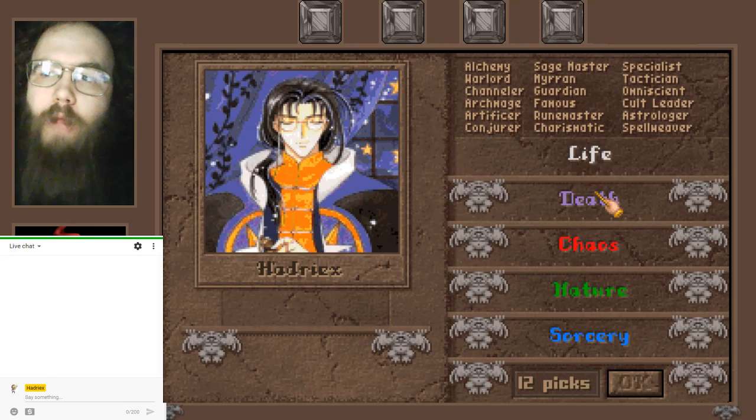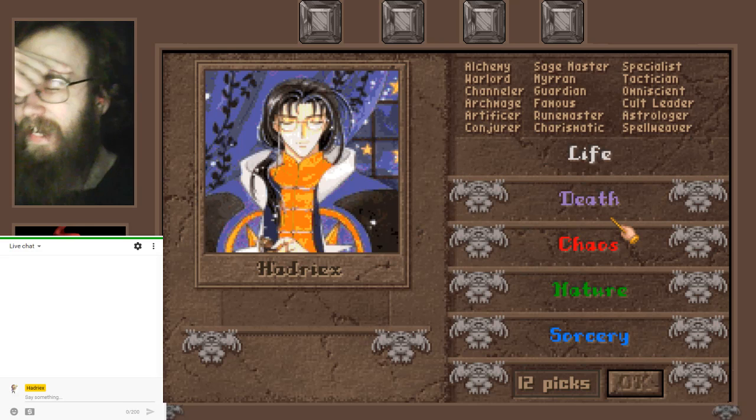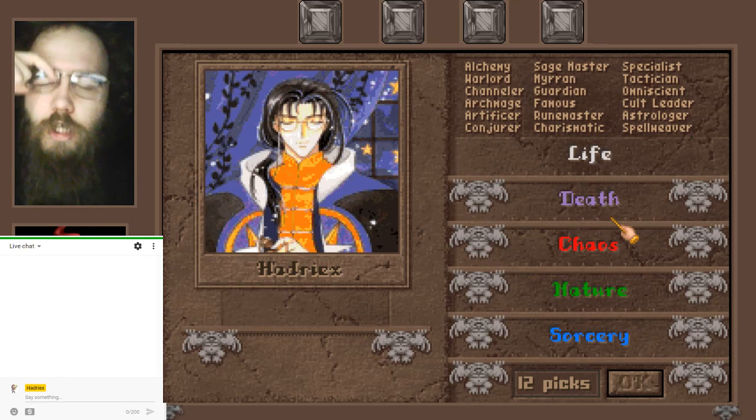Halflings plus Sage Master and Specialist gave me research speed that kept me ahead of the AIs almost all game. I had a couple of early mistakes — I lost a stack of Shadow Demons — and I had bad luck particularly with all those nodes I cleared that found nothing but artifacts, plus how many enemy wizards were running Nature and Death, making them immune to all my spells.